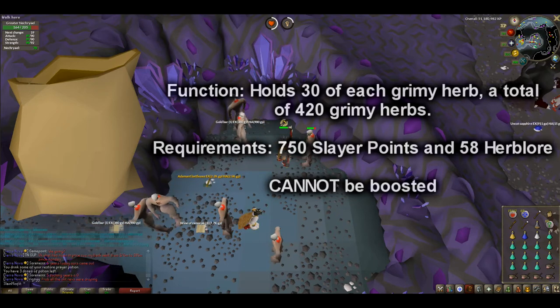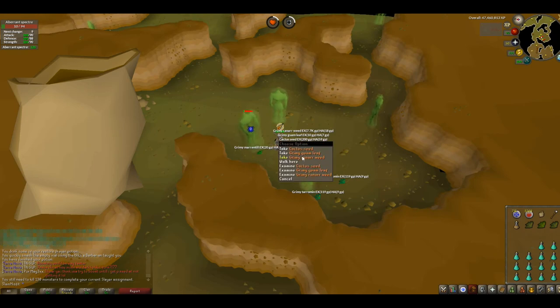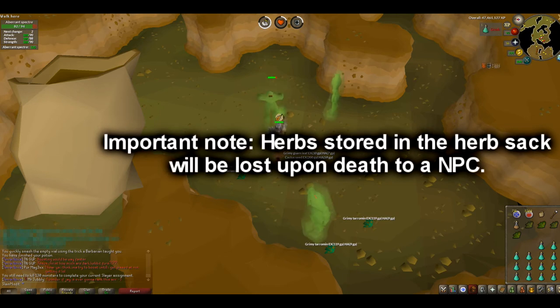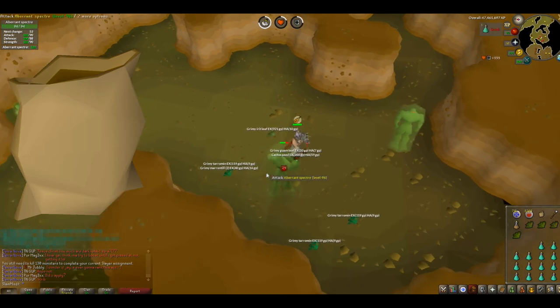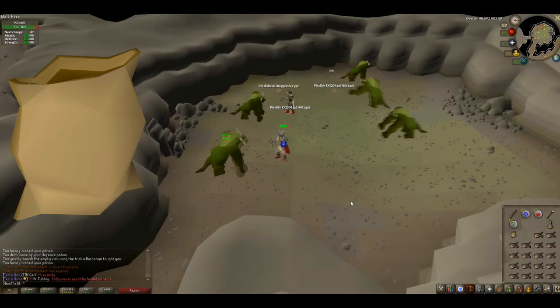It helps when you get a bunch of herb drops from Slayer monsters, such as Aberrant Spectres. A note that is absolutely important to know: any herbs placed in the Herbsack will disappear upon death to an NPC. So if you have your Herbsack loaded with herbs and something kills you, you will lose all of those herbs. Be careful fighting powerful monsters so you do not die and lose your entire trip of herbs.